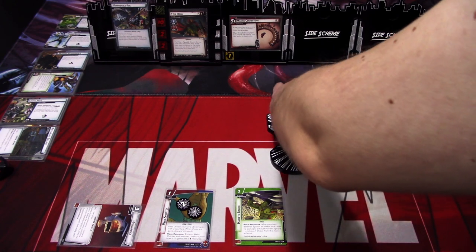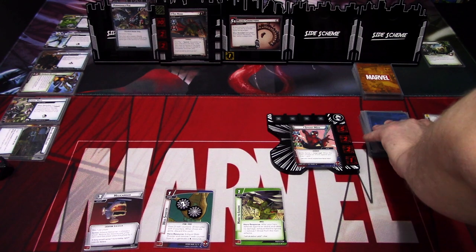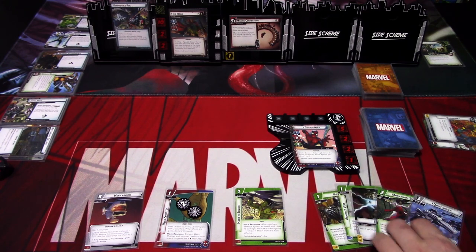We ready up and draw back up to five cards: First Hit, Armored Vest, Energy, Momentum Shift, and Spin Carrier.